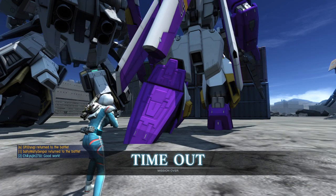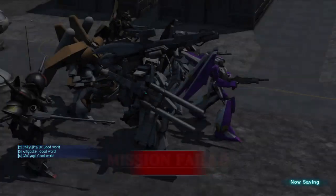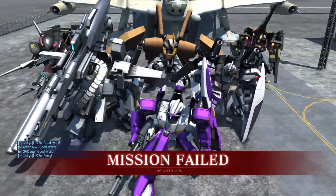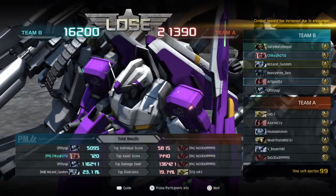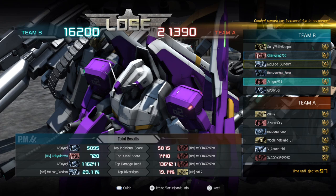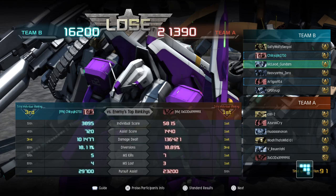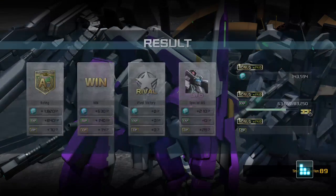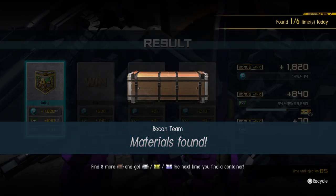Which is a shame, because if I'd gotten my suit a little sooner I probably could have flown over and done something. We did not manage to bring that one back, but I think it went fairly well anyway. I got top assist. Yeah, 16.2 to 21,390. It was okay. Five and four, 101,000 damage — yeah, when I got in there I could hit. It was just getting in there, as it frequently is.